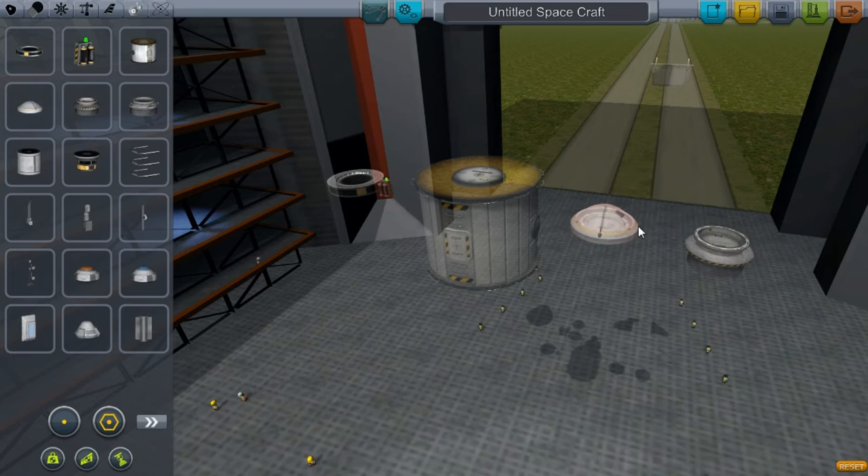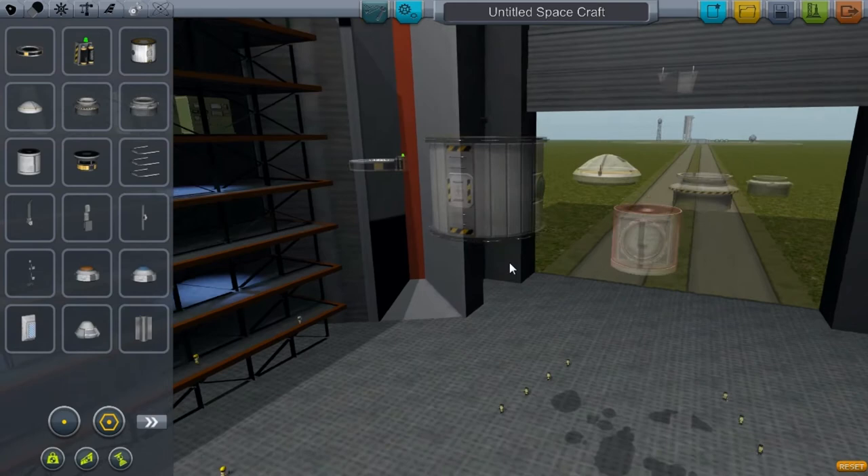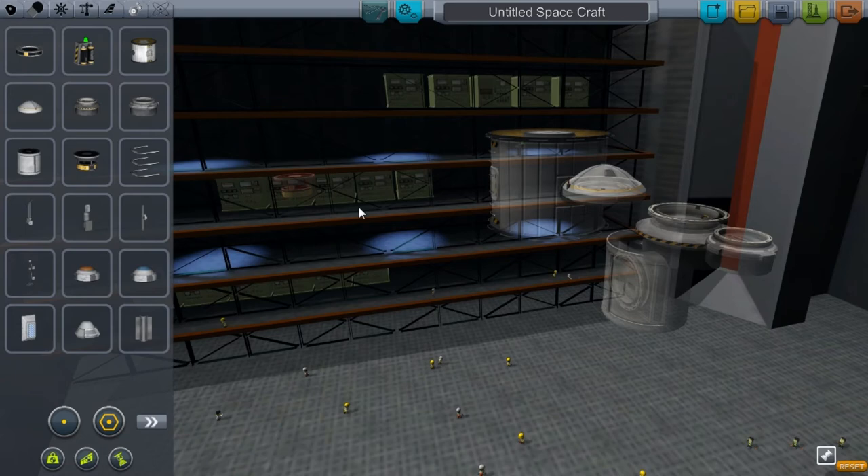The big docking port is really cool and folds open. There's the one that matches it, and then there's the junior one — the junior ones are not as useful. You have a docking port for space planes where you mount it horizontally, which is cool. There's also ion propulsion — we'll go over that later.